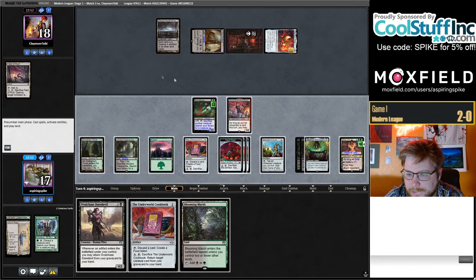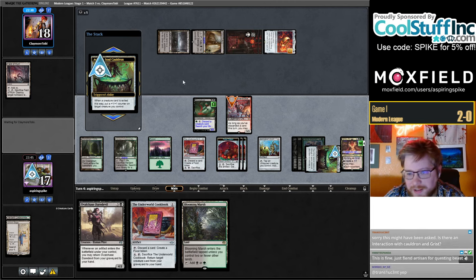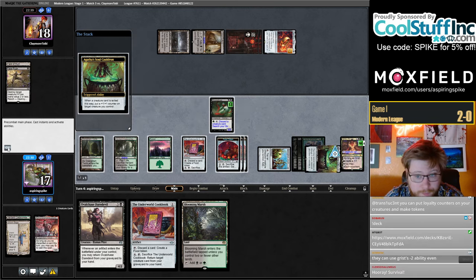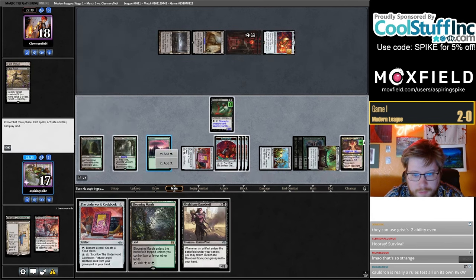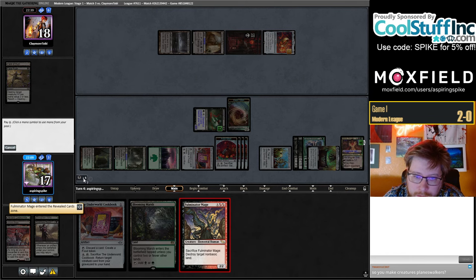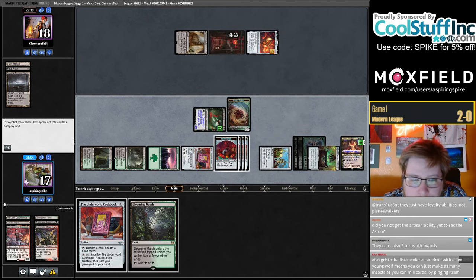Drew Blooming Marsh — let's start off: Agatha's Soul Cauldron exile Fulminator and Fauna Shaman. Is there an actual Cauldron-Grist interaction? Yes, if you exile Grist with the Cauldron, your creatures get Grist's loyalty abilities. They just plus — it's a little weird but it does work. Let's tap this for mana and let that happen. Discard Ovalchase Daredevil to Fauna Shaman. Maybe I should be plusing first. Find Fulminator Mage. It's interesting whether we blow up the Coffers or the Urborg — I think we go after the Urborg.